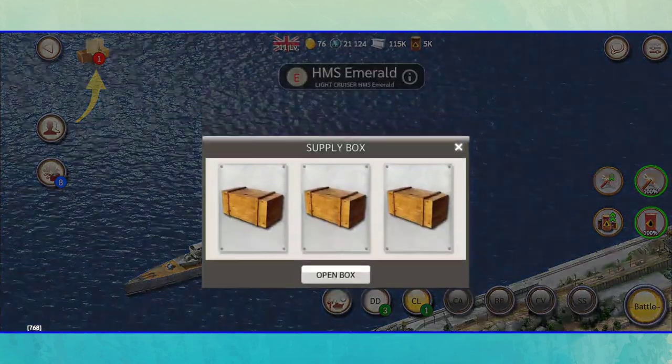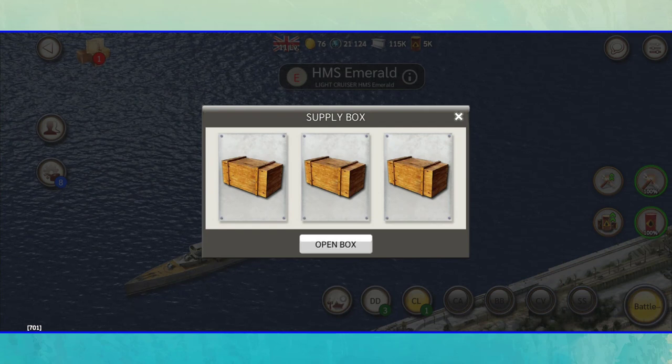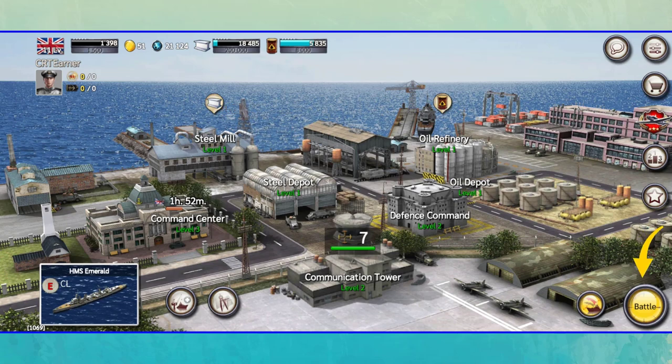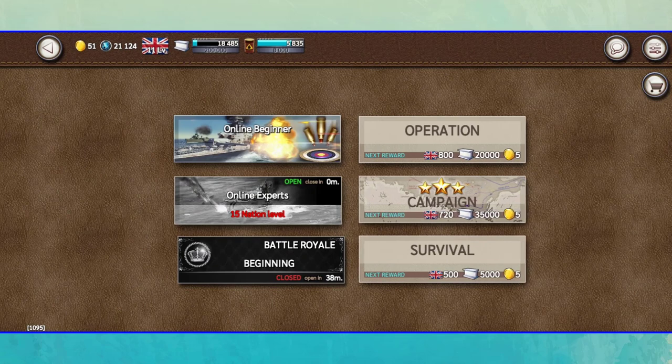Here you can see your gift boxes and open them. Each time you win a battle in online mode, you will be rewarded a box. Now let me show you the various battle modes. There are three solo or offline modes named Operation, Campaign, and Survival. And there are three online modes named Online Beginner, Online Experts, and Battle Royale. The Online Experts mode is unlocked at level 15, and the Battle Royale mode opens at certain times.